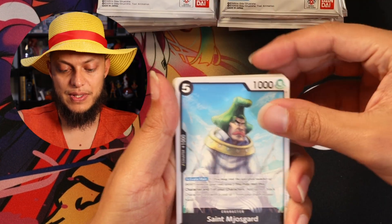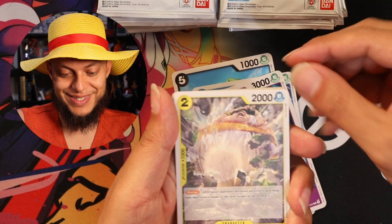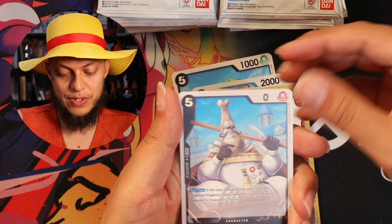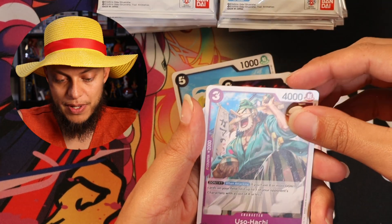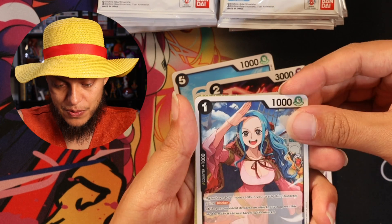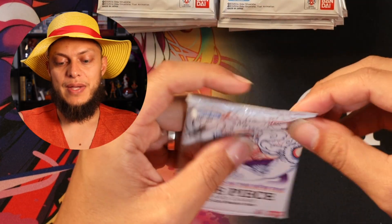Stainless, St. Meosgard, Maynard, Jappa, Iyama, Mr. 1 — it's a Waste of Human Life. St. Rose Ward. Viola — your opponent places three cards from their trash at the bottom of their deck in any order. Usopp, 2K counter. Vivi as a rare. Couture Patchwork — rare. Nice.